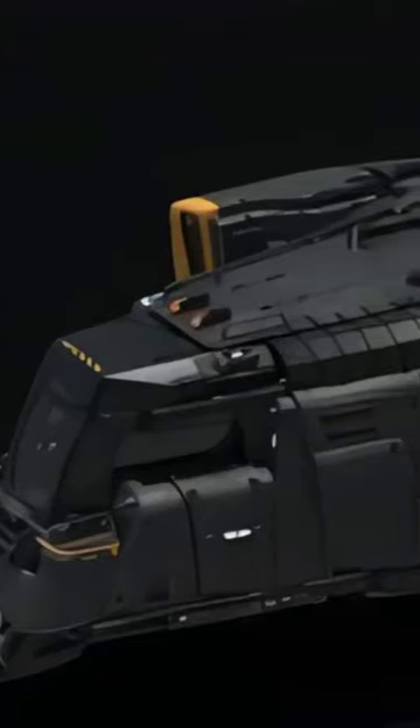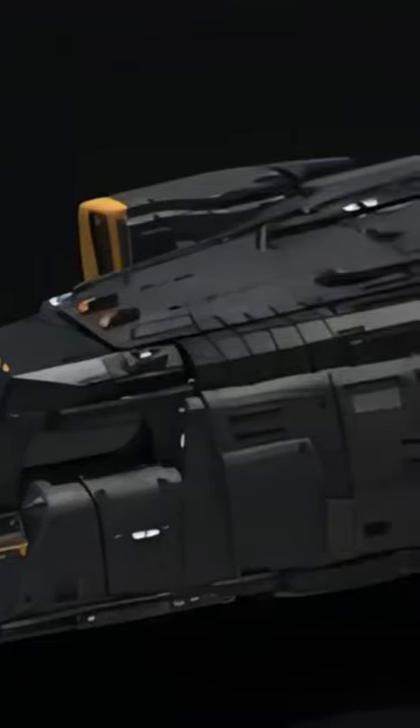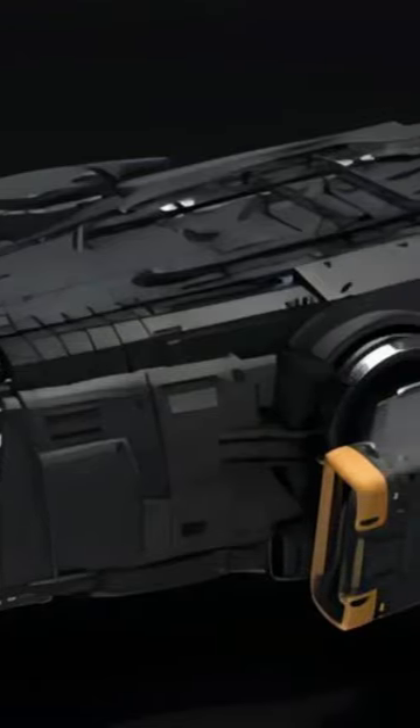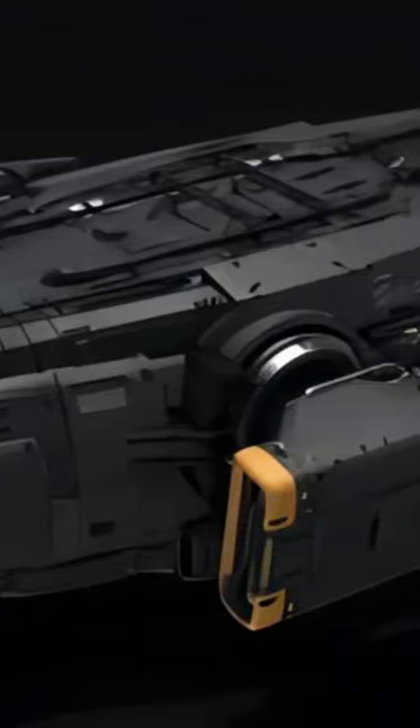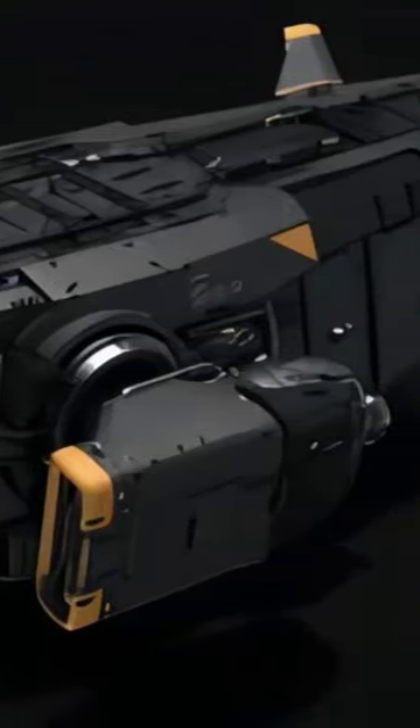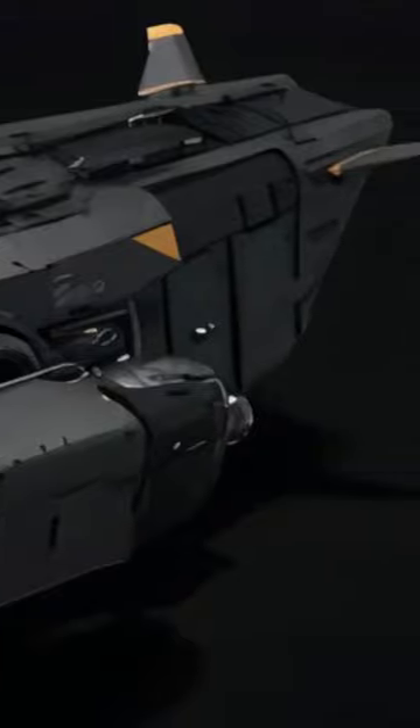This is a new ship coming to Star Citizen called the Drake Cutter. These images and information come from leaks and as such should be taken with a very big pinch of salt. There will be two versions of this ship: an expedition and an exploration version, and it is going to fill the role of small light freight.